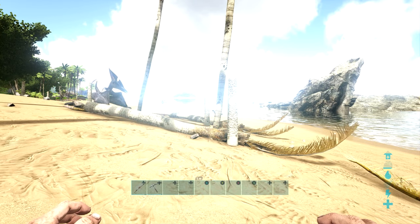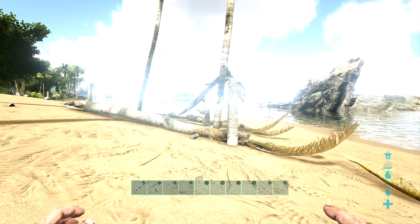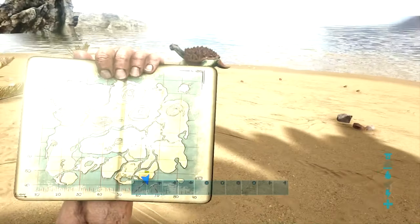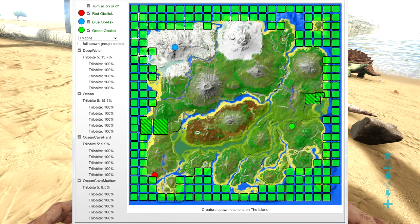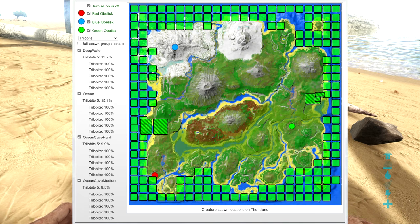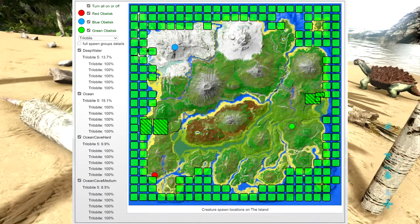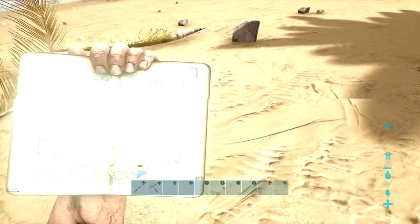First off, addressing the comments about where you can find trilobites — I'm going to put up the spawn map on screen. I'm also going to link it in the description where you can go to the ARK wiki, and it'll show you all the spawn locations for every wild dino or anything like that. Here are all the places where trilobites will spawn — they spawn just about everywhere where there's water.